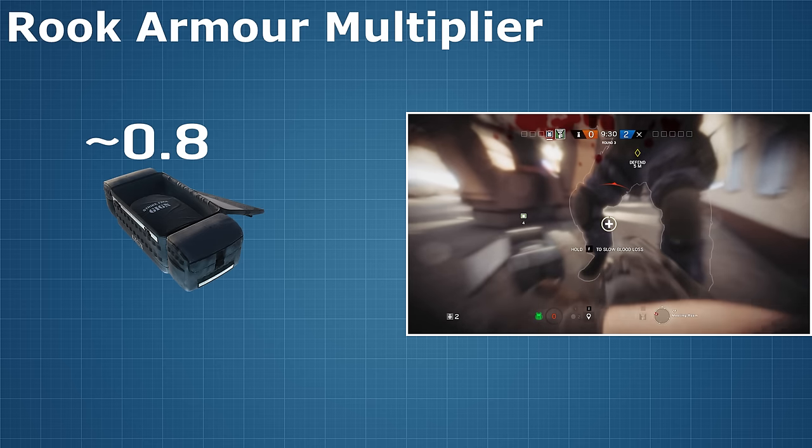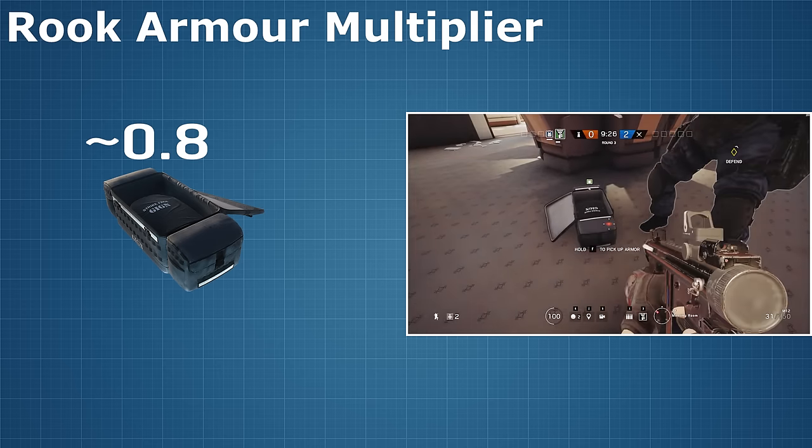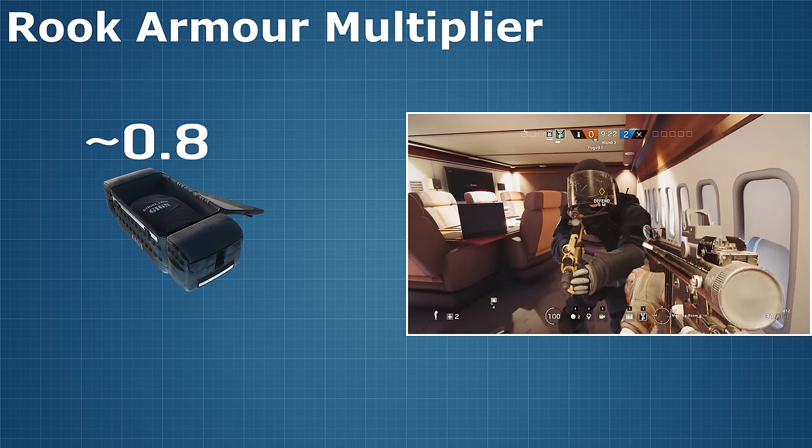So the conclusion is that the Rook armour plates add a damage multiplier of about 0.8, which is then applied on top of all the other multipliers we've already discussed.